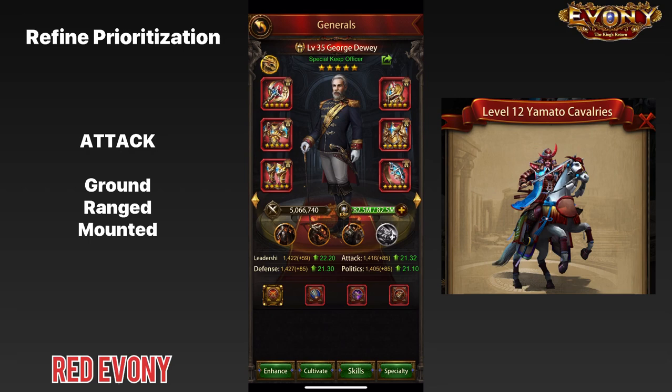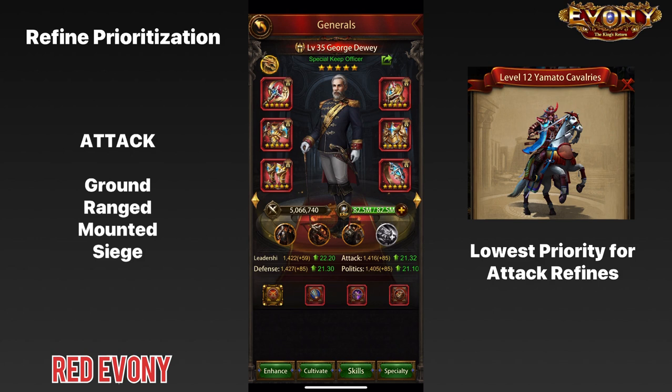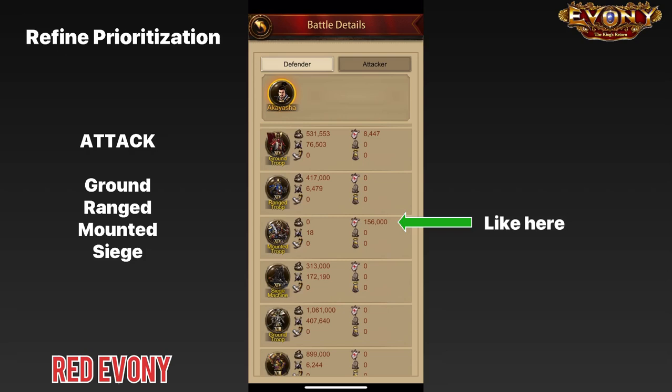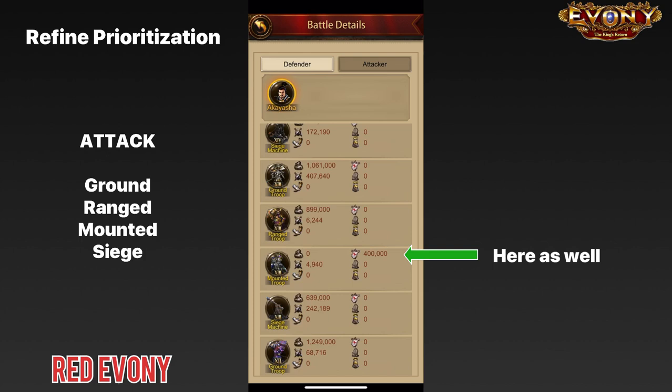Of these four troop types, mounted troops are probably the least important to have attack refines for. Most attacks in the game are ranged attacks, and with the way the game mechanics are, mounted troops get killed off very quickly. Whenever you're defending a ranged attack, whether you win or lose, most cases your mounted troops will be the first ones to get killed. Because of that, it won't be very helpful to have mounted troop attack refines on your world general. So if we take out mounted troops, we're left with the three other types.